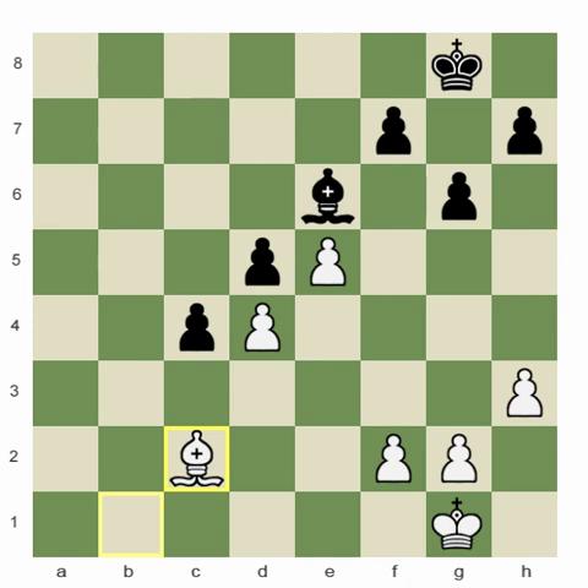This is a same color bishop ending. Most of white's pawns are on dark squares, and black's pawns are all on white squares. Based on principles, white is supposed to be better, but they are not, because black has a protected passed pawn on c4, and it's black's move.